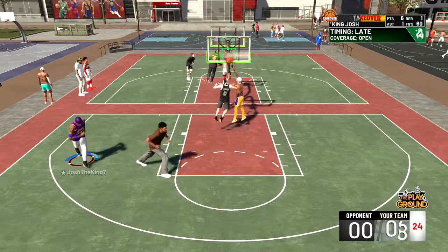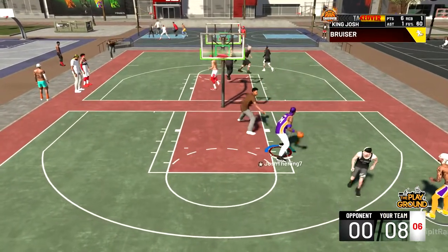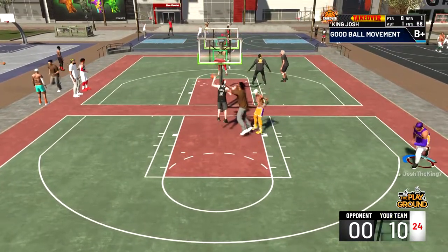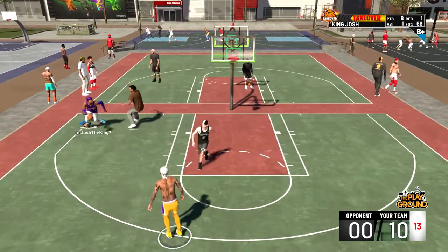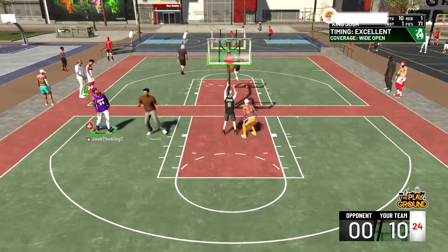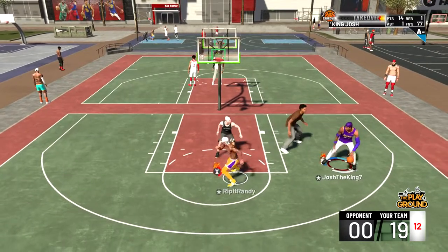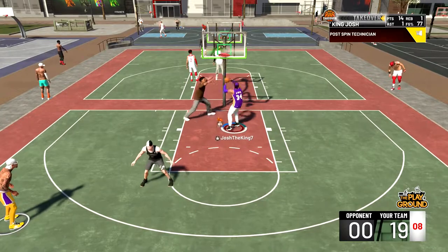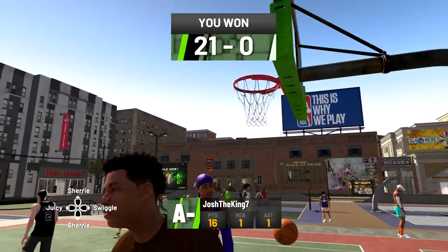He jumps early and doesn't get a contest because of that, so we're up 8-0. Right now I'm going back in the post because he can't seem to guard me. I'm gonna hit another post hop shot, then Randy's gonna give me the ball again — another post hop shot. He doesn't know how to guard it. I'm gonna green that one and get takeover. So at this point Randy and I both have takeover. I'm just gonna shove him out of the way, dunk on him, and we're gonna win 21-0.